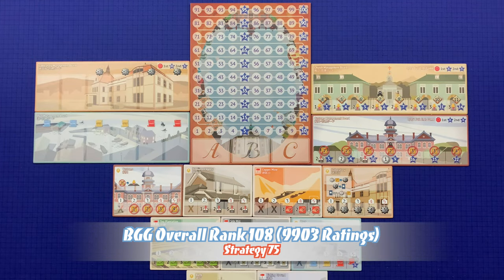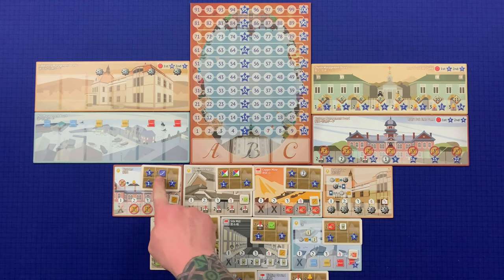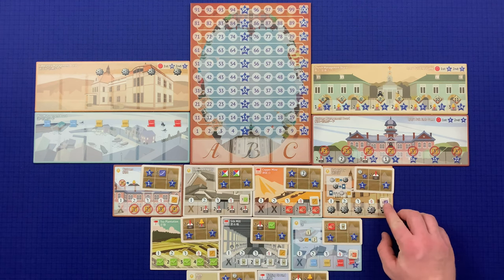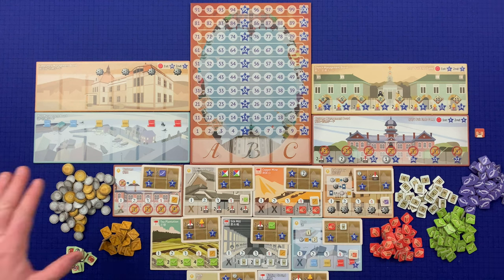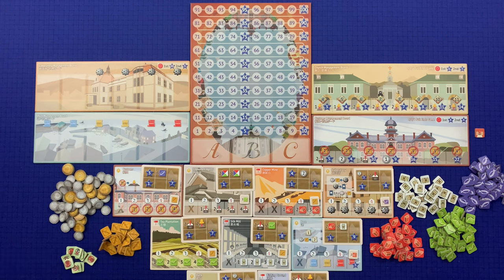Place the management boards on either side of the score track. Shuffle the building site cards and put one in each of the appropriate spaces on the areas. Shuffle the five power tokens and place one face up in each of the five spaces of the areas. The rest of the building site cards and five power tokens will be returned to the box. Place all the following components near the boards: the one and three yen coins, the imports, the foreign agents, the copper, tea, silk, and fish.